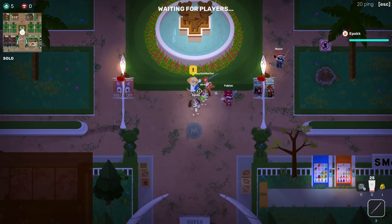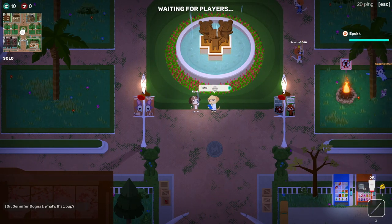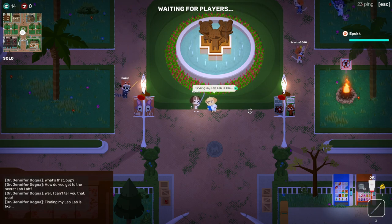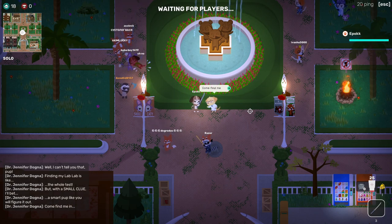As you are sitting in a pregame lobby for a match of Super Animal Royale, you may have also noticed there's a little laboratory scientist sitting in the middle of the plaza, right in front of the fountain. Now if you talk to her, she will mention a secret laboratory hidden somewhere on the map for you to find.